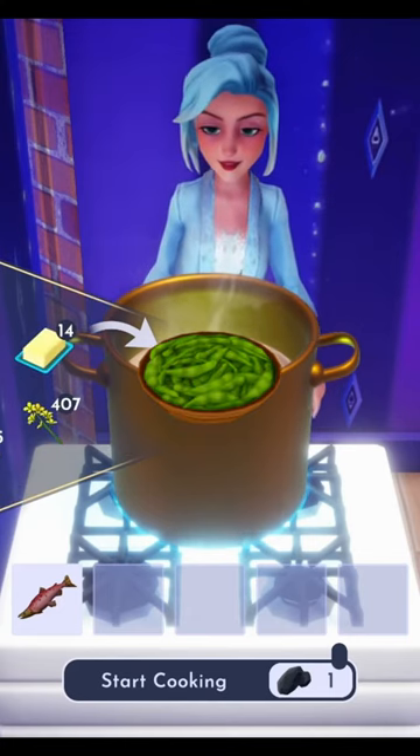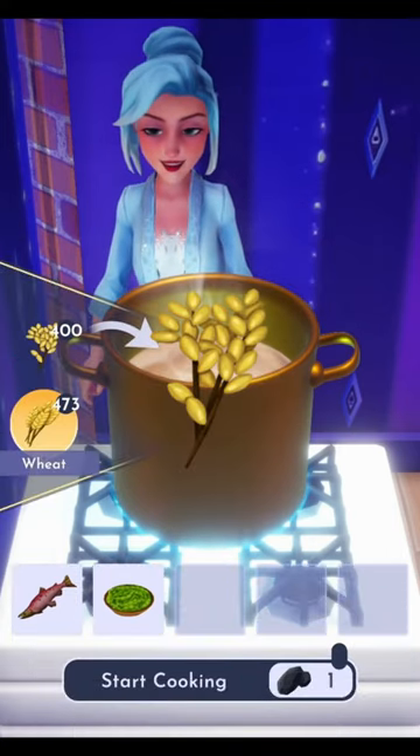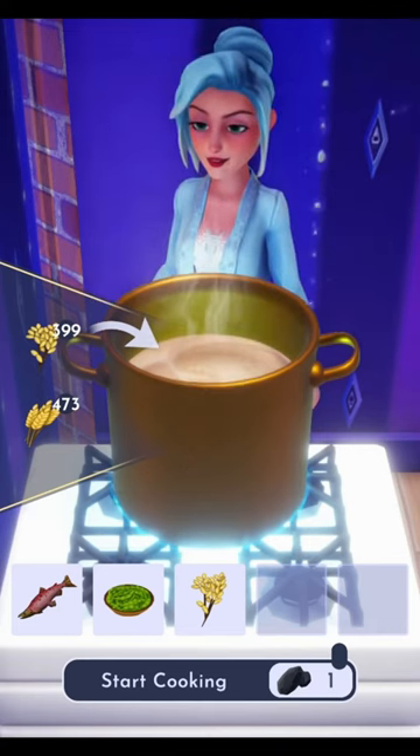Next, we'll need to grow some soya from seeds purchased in the Sunlit Plateau. After that, we'll need some rice — you can purchase seeds from Goofy in the Glade of Trust.